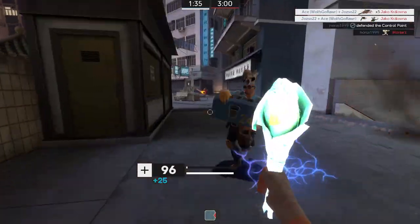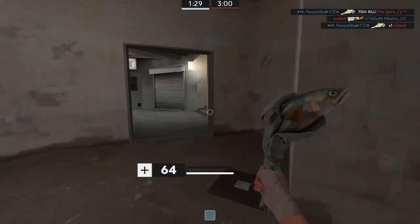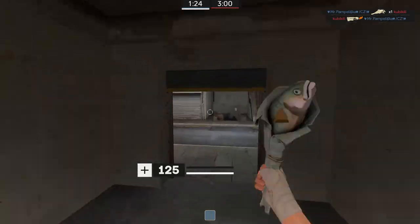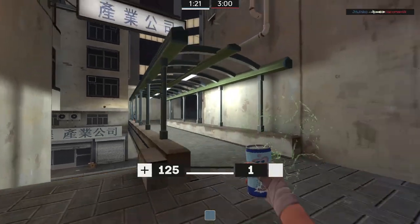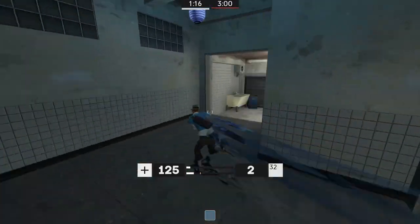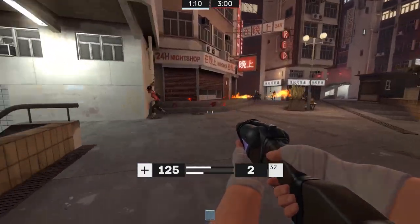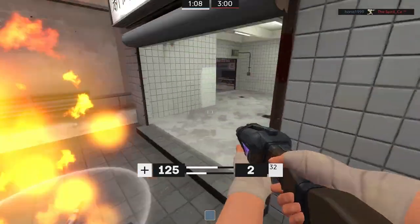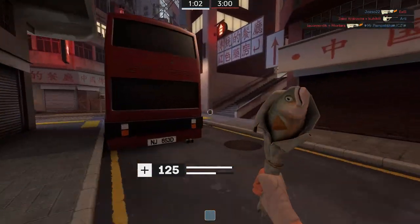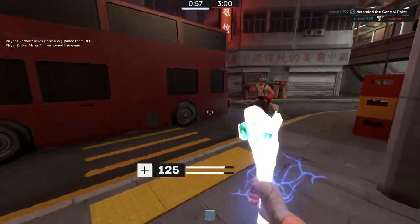I'm going to walk back and grab some health. There is some serious rocket action right in my face. I'm going to go to the mid here because there should be a medium health pack, which will bring me up to full health. I'm going to go back up to the high ground. I'm going to drink my Atomic Punch — I can casually keep on walking. You can actually switch with the fast weapon switch on your mouse wheel and start building up the charge of your mini crits while you're invulnerable, if you did not know that.